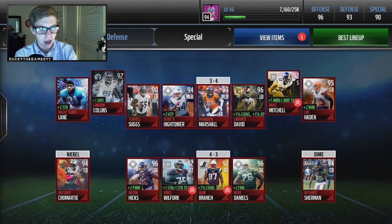So as you can see, this is my defense. I have some good players like Night Train Lane, some Most Feared players like Landon Collins, and some hero and MVP players — really just a mix of all the promos. And then I have some base elites: Richard Sherman, Terrell Suggs, and Brandon Marshall. I'll probably also cop a new safety or two because those are like 92 overalls right now, and I have a non-boosted Antonio Cromartie.